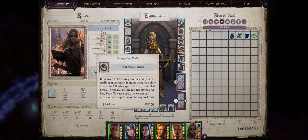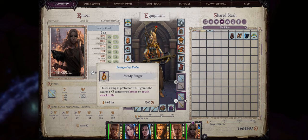You can actually get multiple copies of this ring for Ember and Daeran. All you have to do is buy them from your Cleric basically during chapter 2 and 3, or chapter 3 and 5. Lastly we also have the Steadyfinger Ring for yet another boost to ranged touch attack rolls.